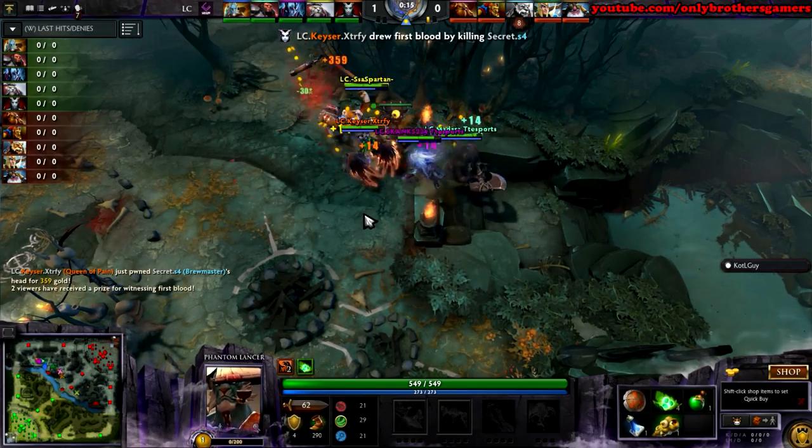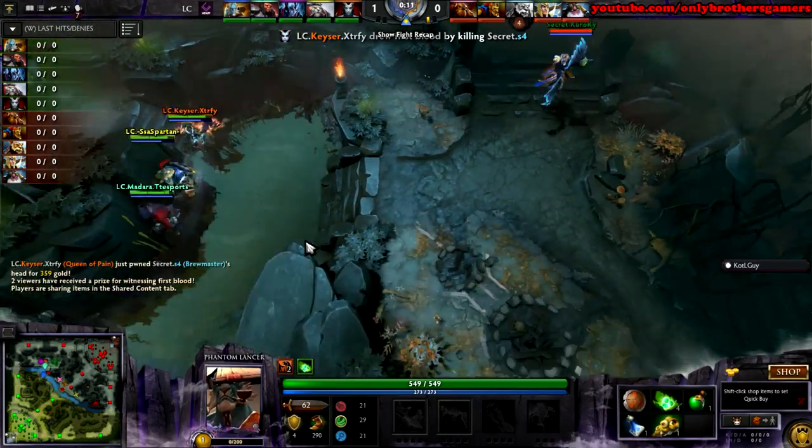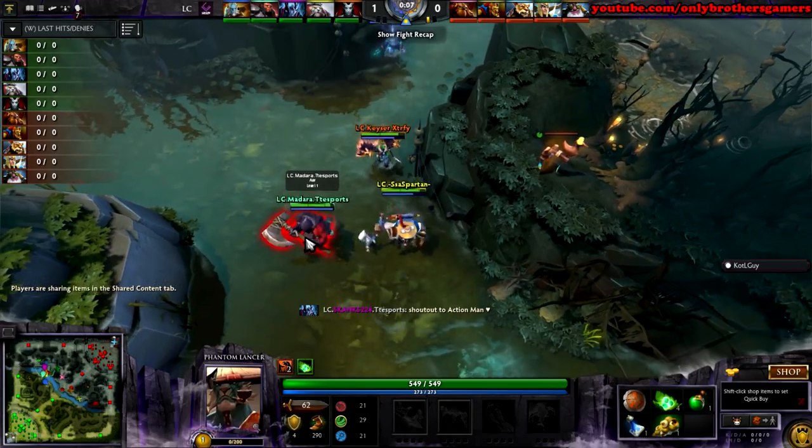Axe moves to the front, and there's your first blood. Kaiser — short for Kaiser. Sose gets the kill right there. And it's gonna be LC who strike first. Moscow 5, that's how you do it.